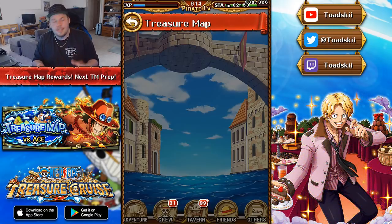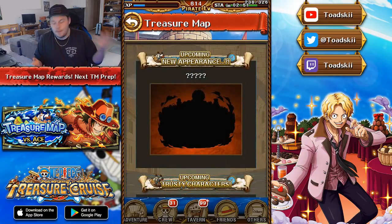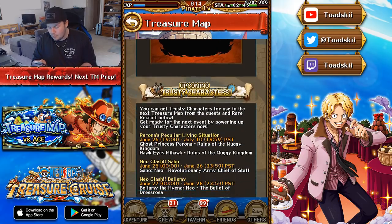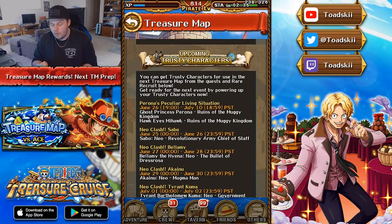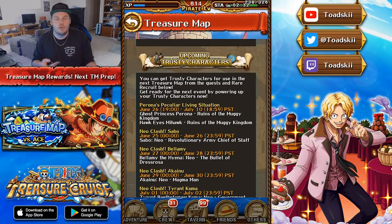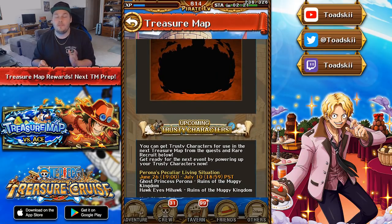Now let's go ahead and check the brand new list of trusty characters for the upcoming Treasure Map against Sabo. This silhouette is 100% Sabo — there's no doubt in my mind. You can get trusty characters for use in the next Treasure Map from the quests and rare group below. Get ready for the next event by powering up your trusty characters now. You've got the new Perona and the Mihawk Fortnite which came out yesterday — we did a whole stream about it. These characters honestly aren't the best. Mihawk can have some uses here or there, but Perona isn't really that useful. So you don't really need to worry about them too much, but if you're lacking a lot of rare recruit trusty characters, definitely pick these guys up to give you some more point boosters.